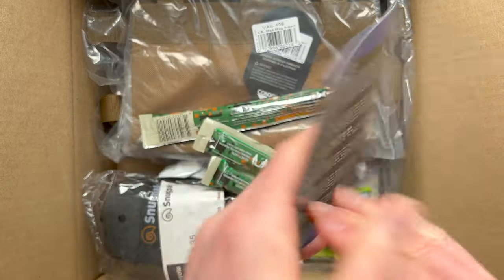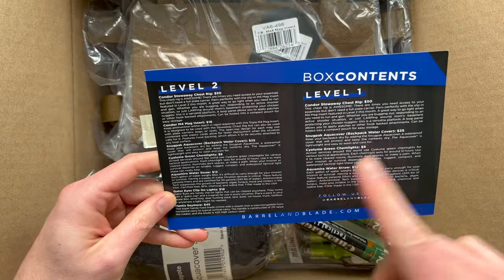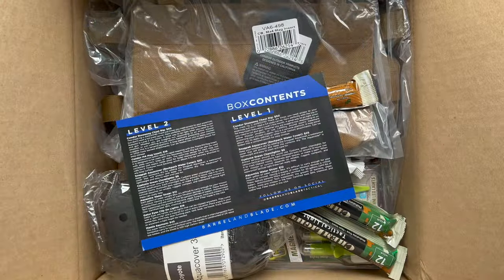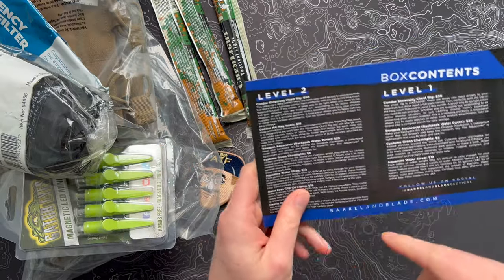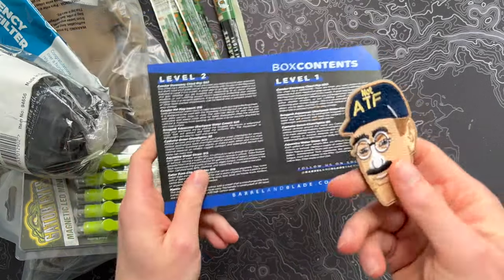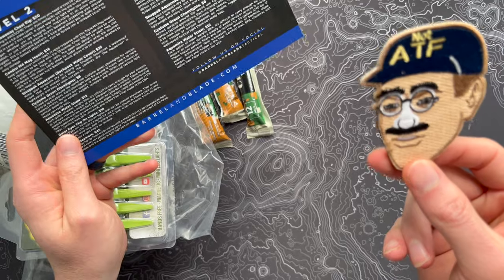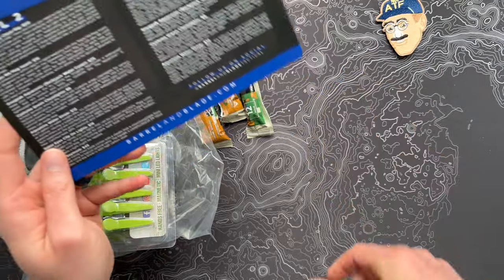All right, here we go — Operation 71, two different levels: Level 1 on the right, and Level 2, which is typically an upgraded version of what's in Level 1. I've got it all unboxed and laid out. First up, I'm not going to go in my typical order because I just want to celebrate something. Barrel and Blade used to do morale patches all the time, and I'm just happy to see the return of one. This is just a fun freebie — the little not-ATF-guy morale patch, goes right on with hook and loop. That's just fun to see back in the boxes.